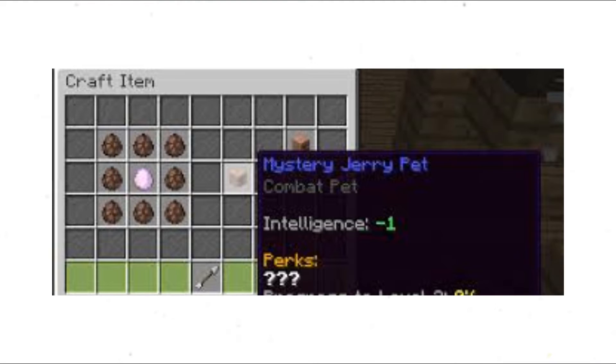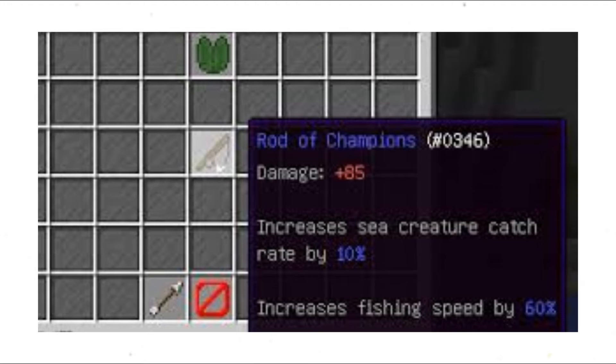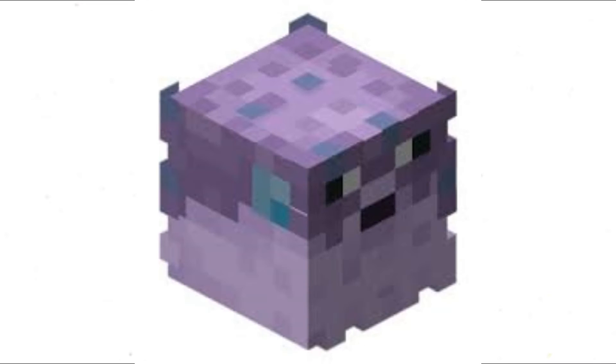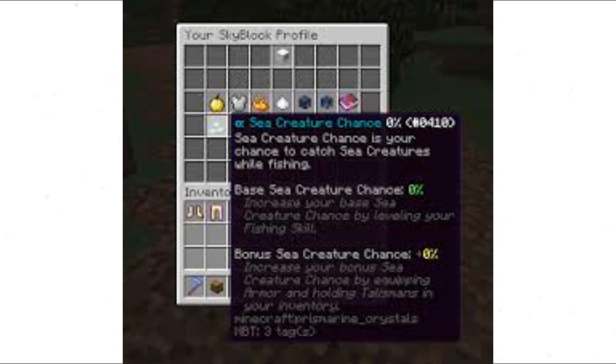If you want to craft pets, now is the time. For Marina, you will need at least a Rod of Champions or better, an Angler set or better, and lots of bait. If you need Sea Creatures, now is the time.